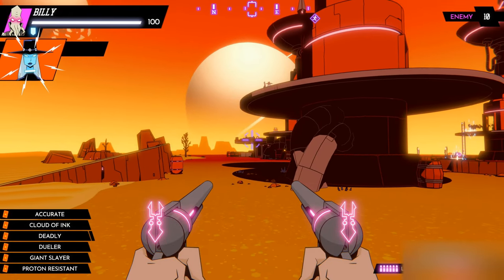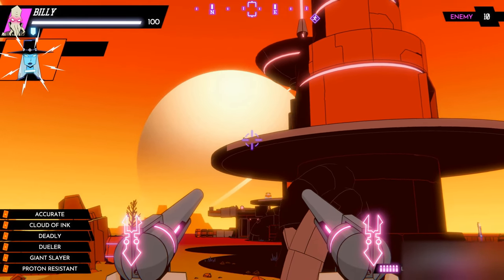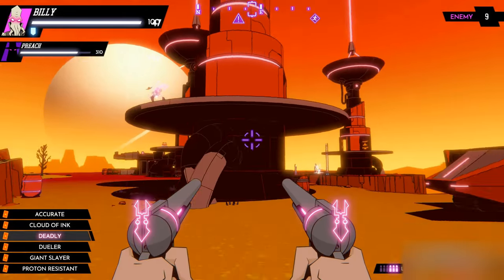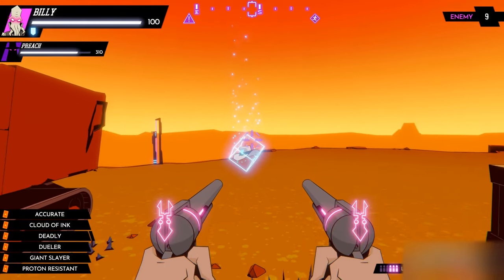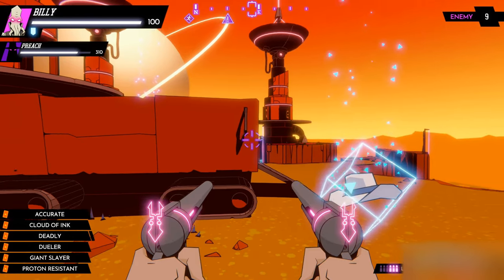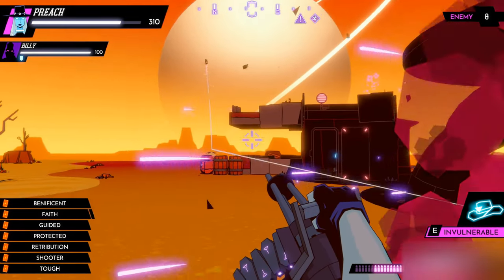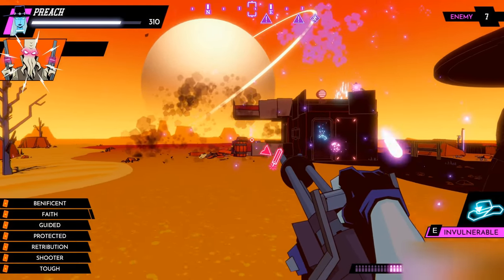The key to combat in Wild Bastards is the ability to swap between your outlaws during the showdown. You can see I have started as Billy, but when I need to, I can swap to Preach to utilize their weapon and stunt. Let's take out that barrel — less cover will make it harder for them to get the drop on me.